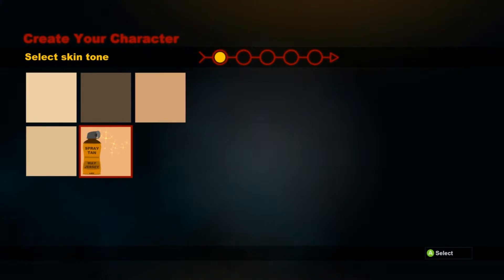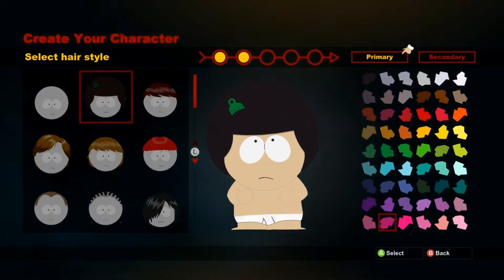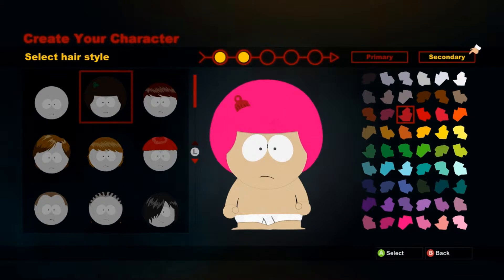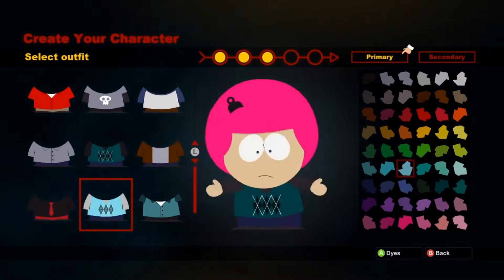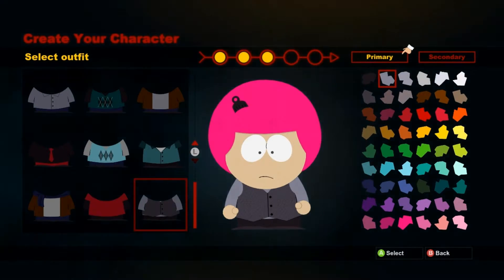Like any RPG, South Park: The Stick of Truth lets you create your own character. Unfortunately, the initial character creation is a little lackluster — there isn't too much variation in what you can do. However, when you play the game, you can get more flair on your character, so the very limited amount of options at the beginning isn't really that much of a problem.